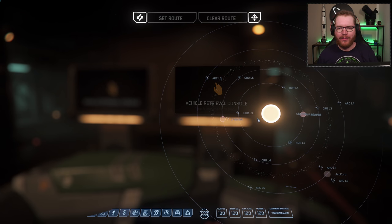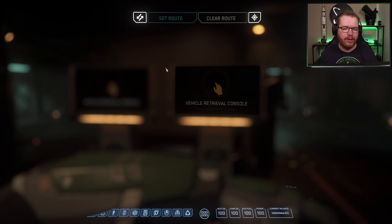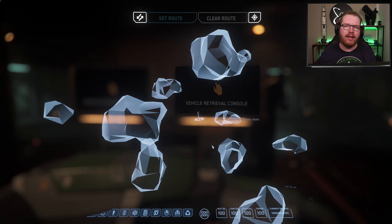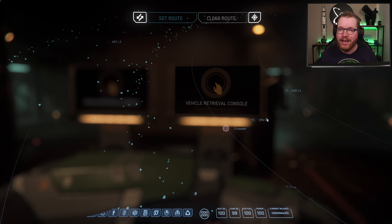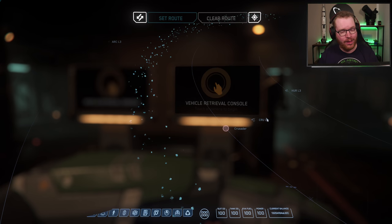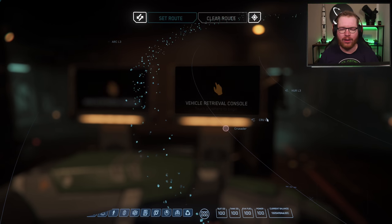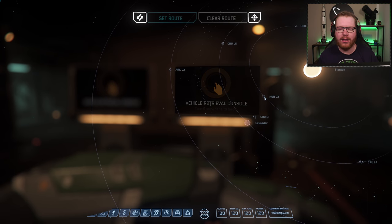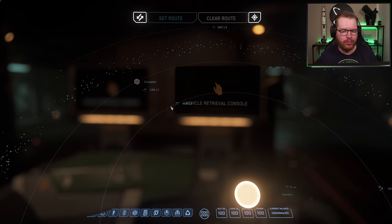Now let's talk about locations. Our base of operations is going to be in CuRL 1, because inside CuRL 1 there is a station with a refinery deck that has a 3% bonus to continuum refining — the best place in the entire Stanton system to refine continuum. Since continuum is an unstable material, we need to get it back to the refinery as quickly as possible. The longer it spends in your ship, the higher the chance it explodes — you have roughly 14 to 15 minutes from when you mine the first fragment before your cargo hold goes critical. Therefore we're going to mine at HeRL 3, which is relatively close to CuRL 1.